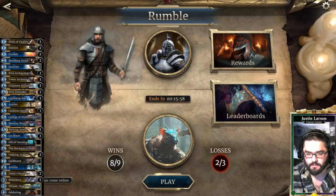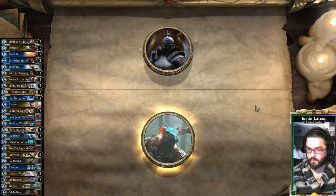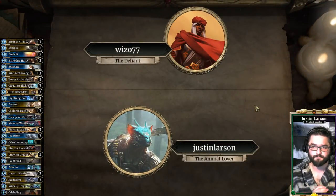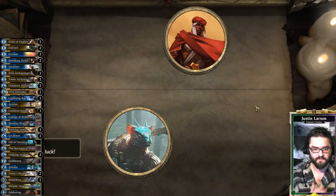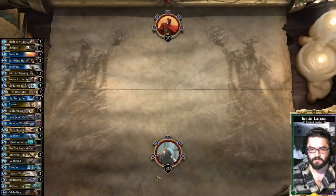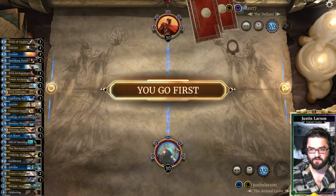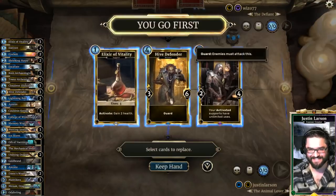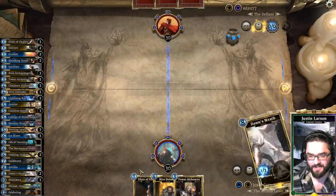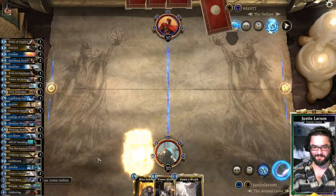For my first Rumble of the weekend — probably the only one I'll have time to do. Our opponent is Wiz077 with the Battle Mage avatar. Cool T says 'Let's rock, good luck.' We're playing against Spellsword — oh no. Hopefully it's Spellsword tokens, because I have to work so hard to beat Spellsword Control. I just want my 9 wins.